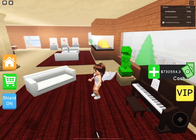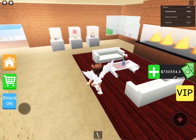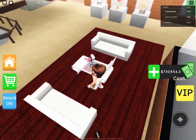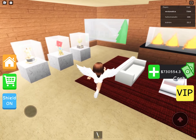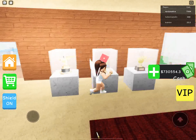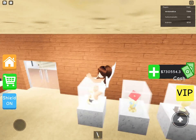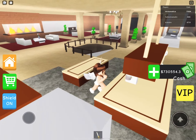Here we have like a second living room area, so it has a fireplace with a table. And there are a lot of Roblox trophies here — my favorite one is probably that one. Over here is the kitchen.